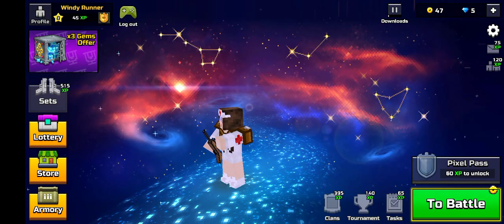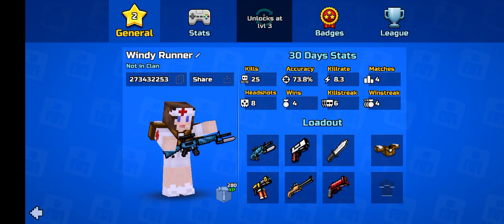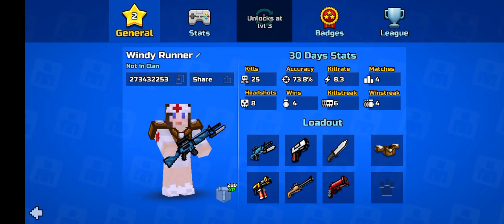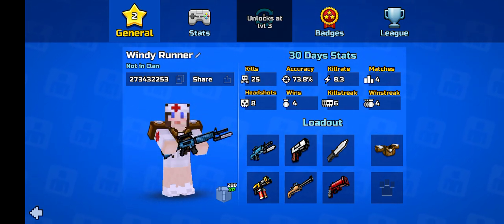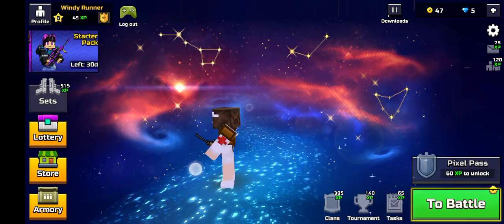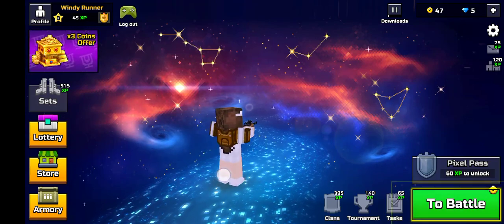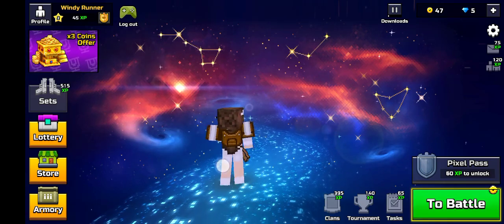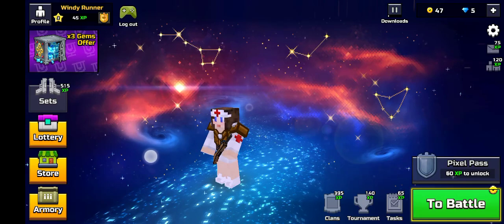First of all, you must be logged in using Google Play so you will be able to claim all these rewards. As I am logged in using my Google Play ID, after logging in with your Google Play ID, you can go to the promo code section and claim it. Make sure that you have about 50 XP to claim the promo codes — before 50 XP you will be unable to claim promo codes.